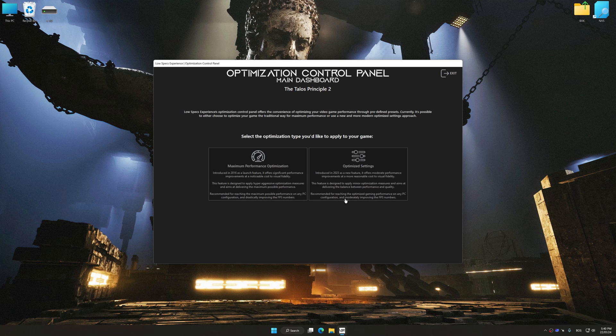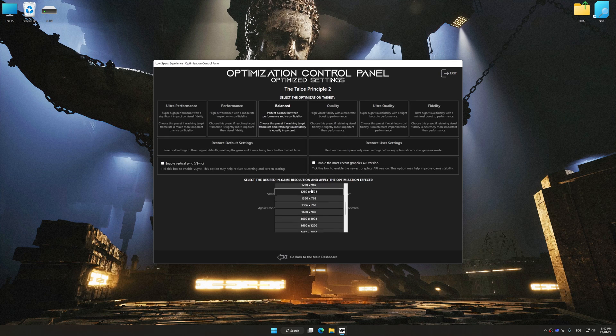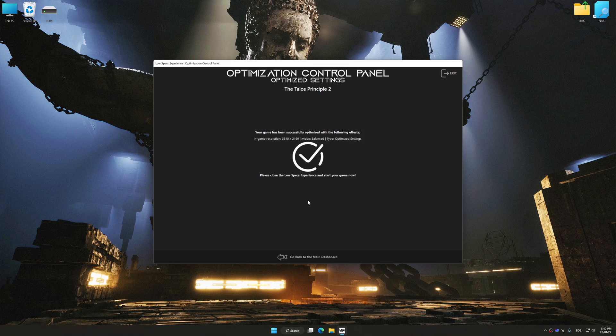Once the optimization control panel has loaded, select the desired optimization presets and the rendering resolution for the game. Feel free to experiment with the optimization presets and rendering resolution to see what works best for your system. To apply the optimization, press the Execute Optimization button and then start your game.